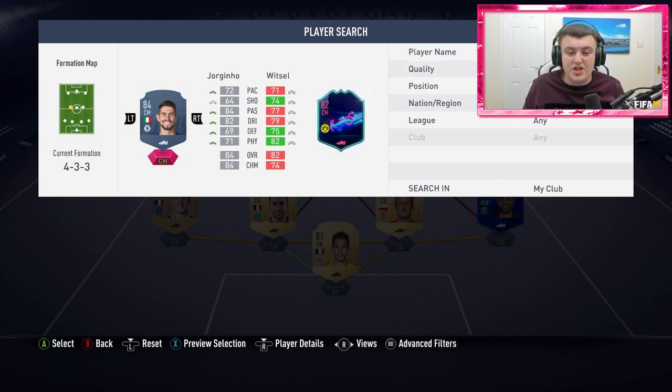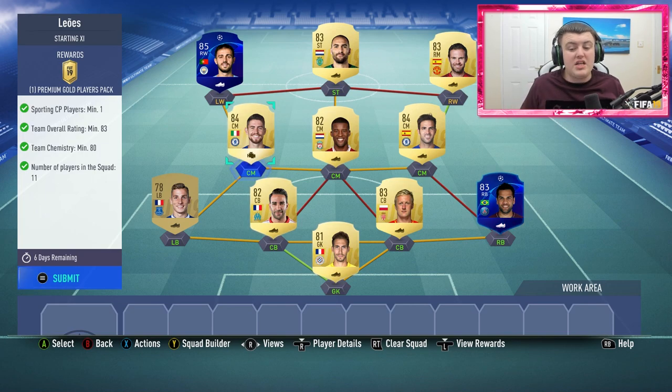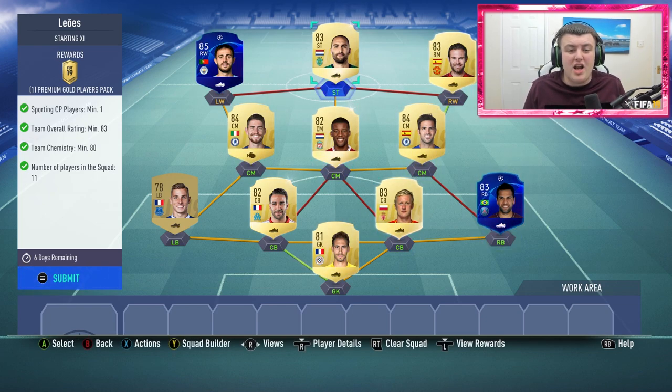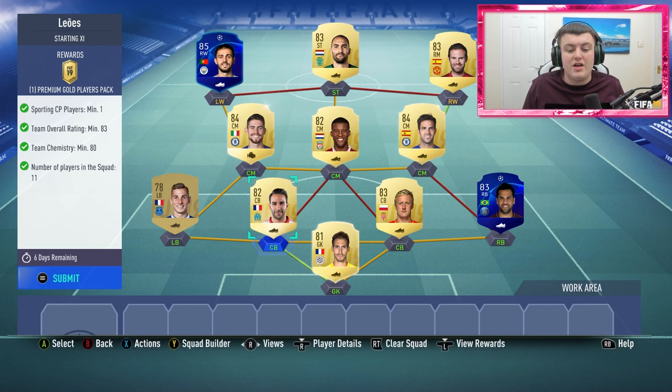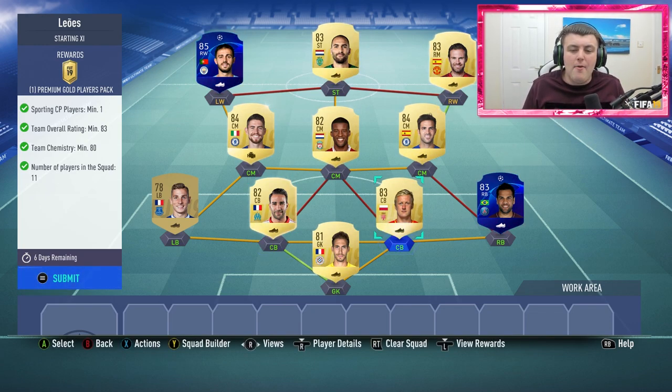So this is the solution I went for with the Sporting CP squad. The way I saw it, literally everyone's got at least a couple of decent rated UCL cards in their club right now. The people completing this SBC are the kind of people that are going to have decent clubs with decent coin values. So I put in a couple of UCL cards for both teams, because if you have a UCL card of a similar rating, you can find a way to put them in there to get the chemistry.